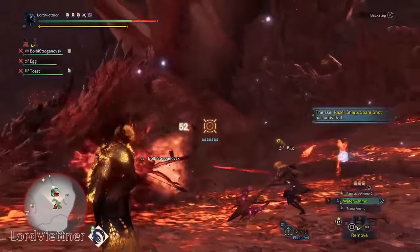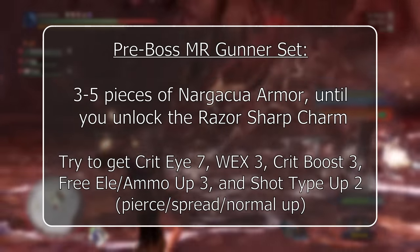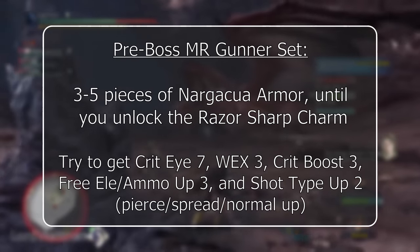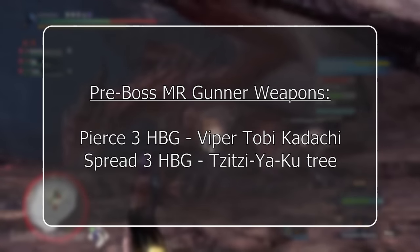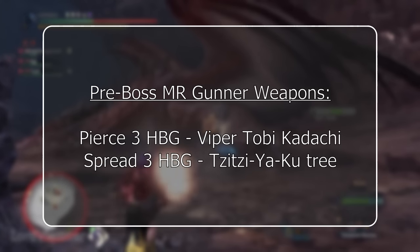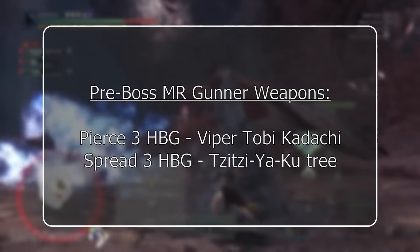At this stage in the game, for gunners, three pieces of Narga armor to get True Spare Shot is going to be super helpful until you unlock the Razor Sharp charm. For pierce heavy bowgun, you'll want to run the Viper Tobi-Kadachi heavy bowgun. And for spread 3, you'll want to start building into the Tsitsiyaku tree up to the Deadeye Destroyer 1, as this will eventually turn into the Zinogre heavy bowgun, which is the best spread 3 heavy bowgun until you unlock Safi or Fatalis.